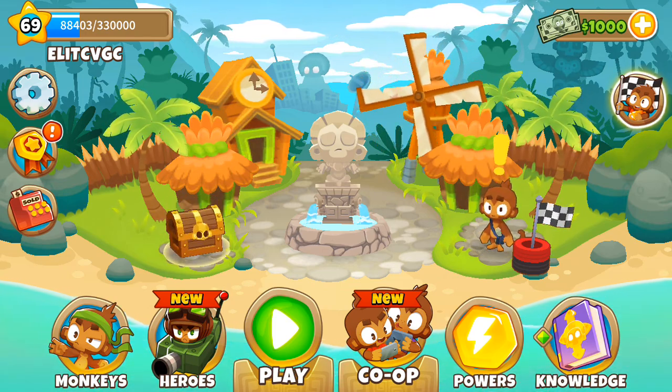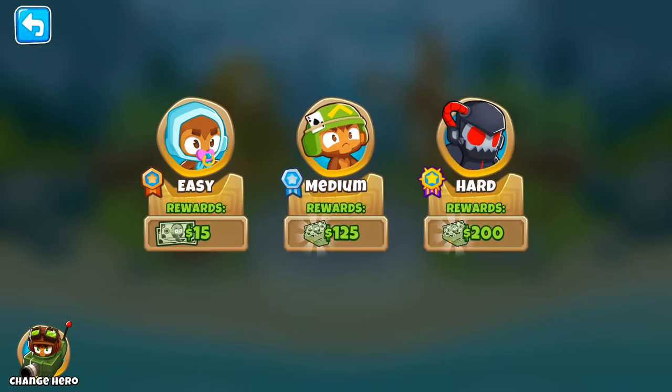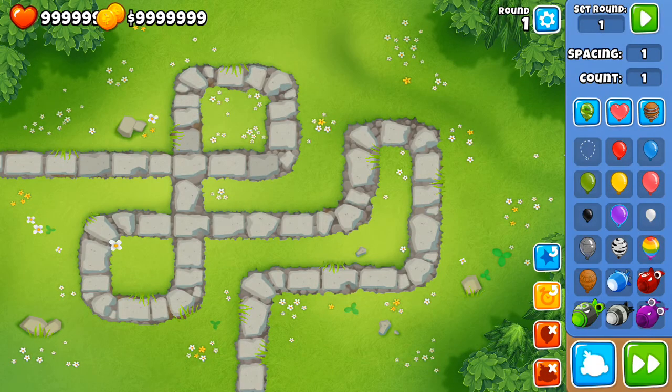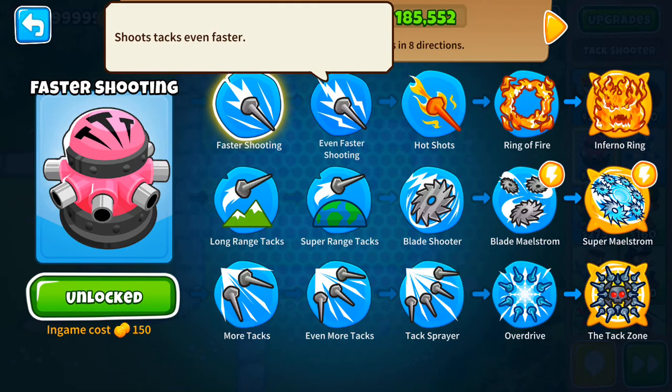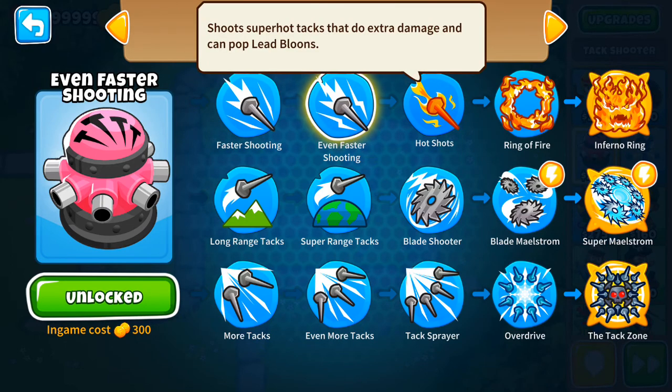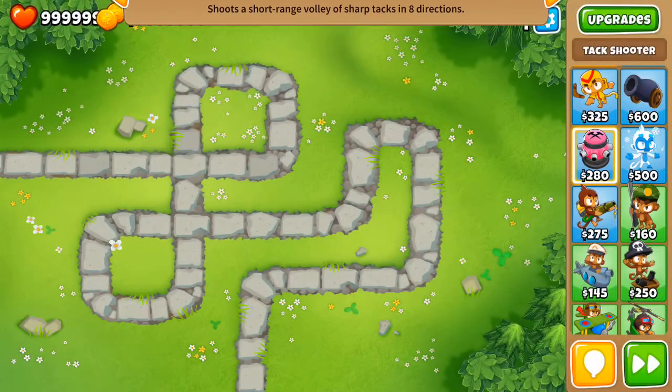Hey guys, it's me. Today we're going to be doing part four of the tower review — we're going to be looking at the Tac Shooter, which is one of my favorite towers to use. The top path upgrades are: faster shooting, even faster shooting, hot shots, ring of fire, and the inferno ring.